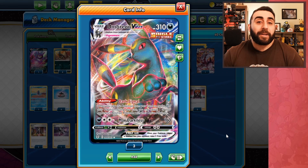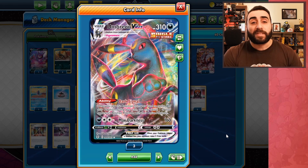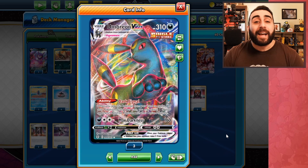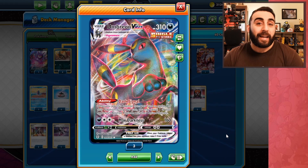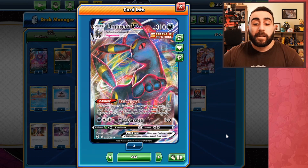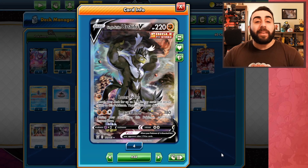Umbreon VMAX has the same attack — we don't need damage counters, but by the time we get the VMAX out we'll likely have some from Single Strike Roar. What it brings is the Dark Signal ability: when you play it from hand to evolve, you can bring one of your opponent's Pokémon from the bench to the Active Spot — like Boss's Orders — except it doesn't work on Pokémon with Fusion Strike energy attached. If a Mew VMAX has Fusion Strike energy, we'd need to remove it first with a Hammer or Fan of Waves, which this deck doesn't run.